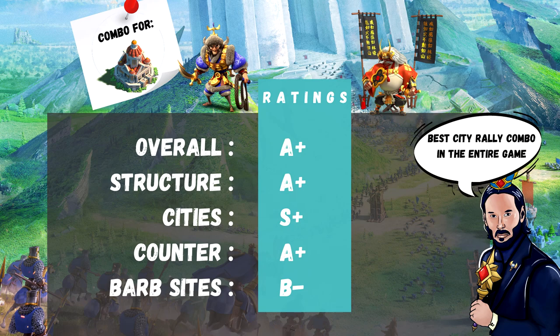Attila and Takeda — a revolutionary combo without any doubt when it first came out. For sure the combo that inflicted the most damage in this game, and maybe still does together with Zenobia. It is, and probably will always be, the best city rally combo in the entire game. Casualties are just over the top. Still excellent for structures, it gets beaten by Zenobia and Jadwiga, but against any other garrison Attila and Takeda can do very well still today. If you want to kill fast, Attila and Takeda is not for you — they are very slow killing, not inflicting skill damage. Overall, A+.